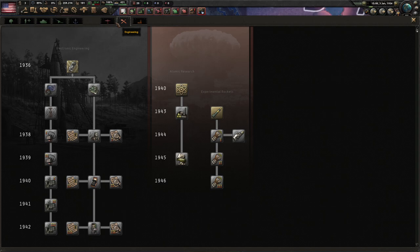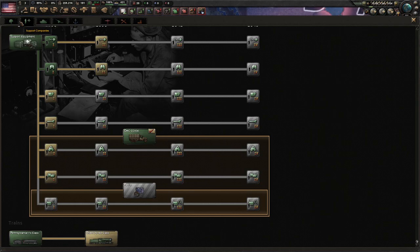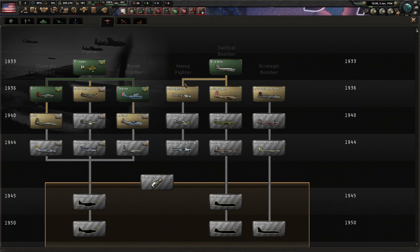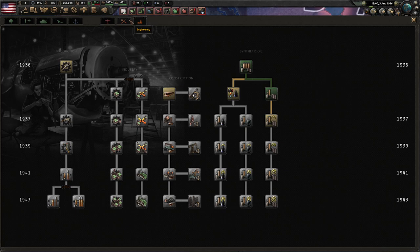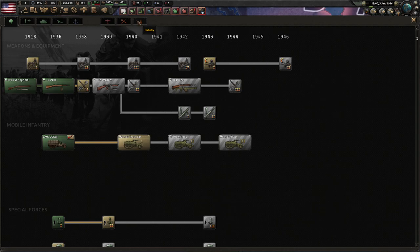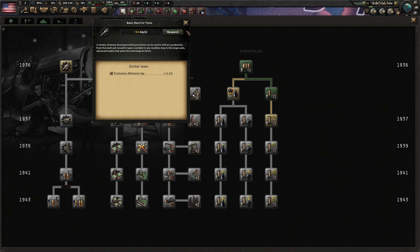For the other research slots — support equipment, armor — these are all war related. We're playing historical America, so we're not going to be at war until maybe 1941 when Japan might do something. We've got five years to prepare. We're going to click on the industry tab — this is kind of like the home front, the economic stuff. We want to take care of this before we go to war, so while we're at war we can focus on researching things that help us win. So we'll start with basic machine tools. You don't even need to know what it is — just know it's going to help your economy at home.